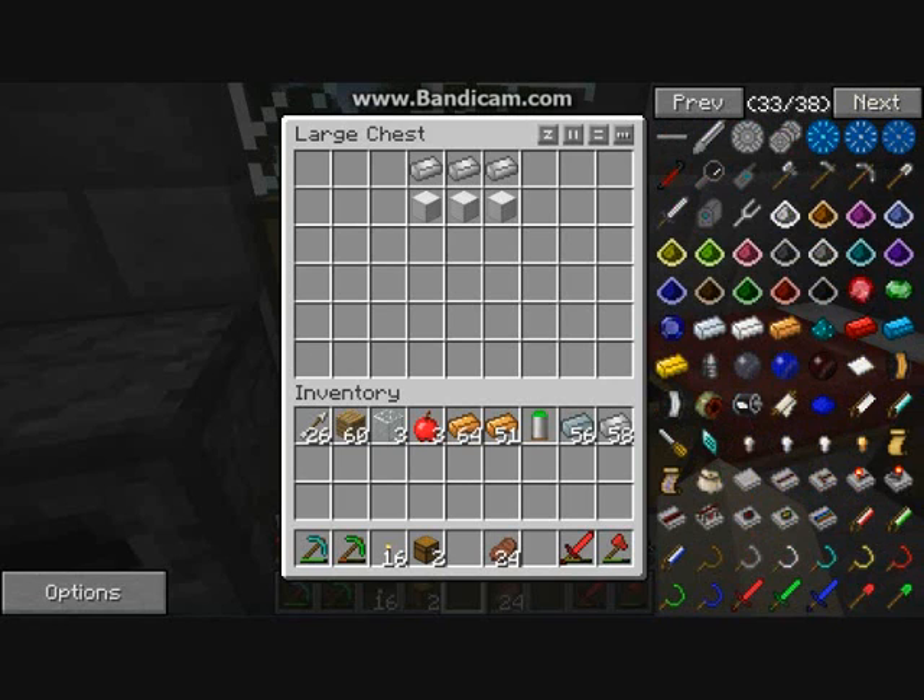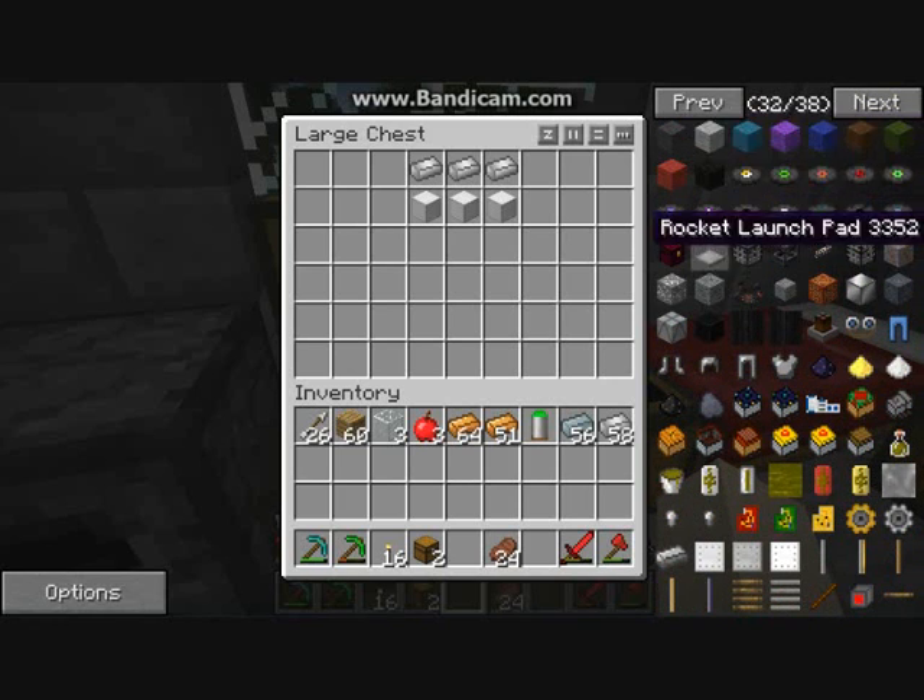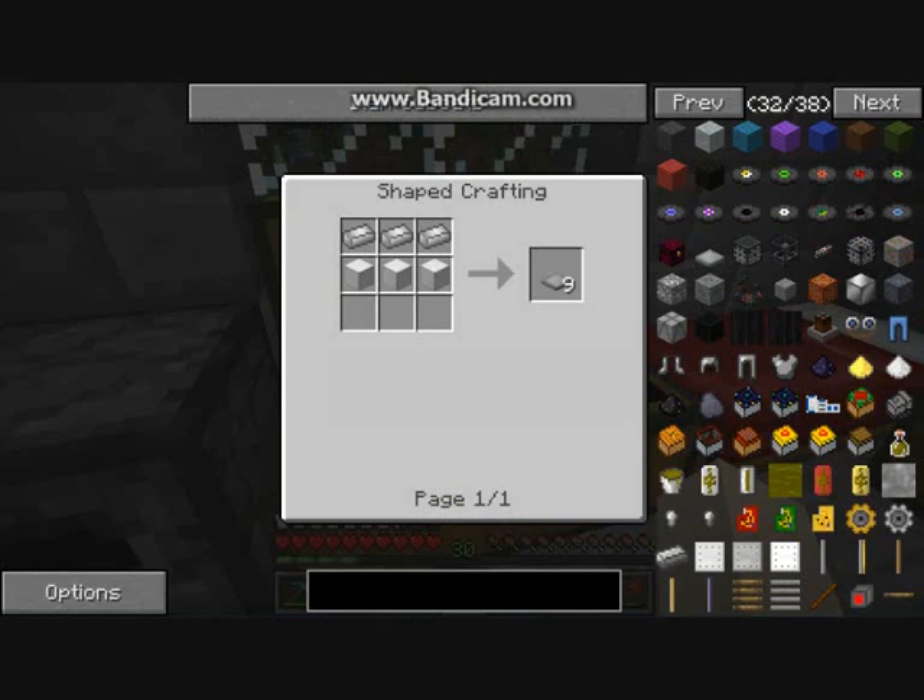Everything seems to hide when I'm looking for it. There it is — rocket launch pad! To make a rocket launch pad you need aluminium ingots and a block of iron.